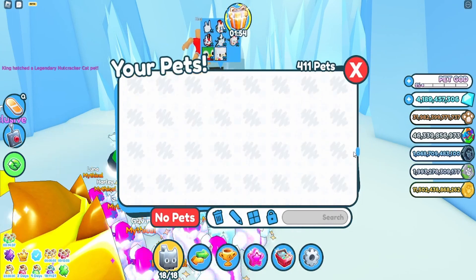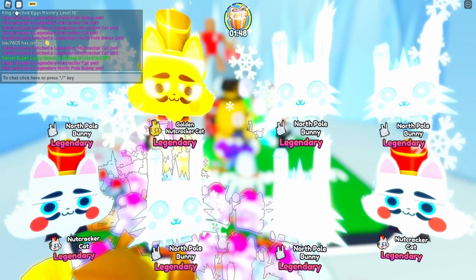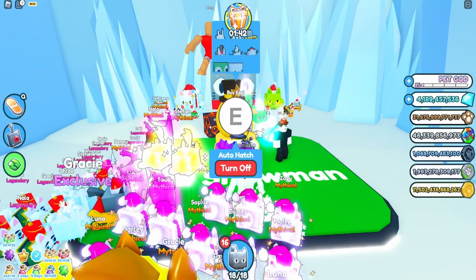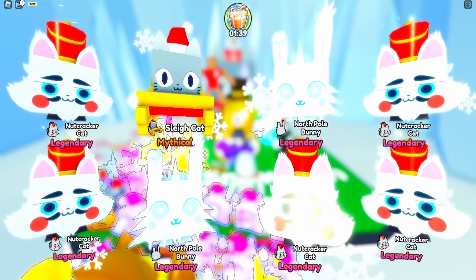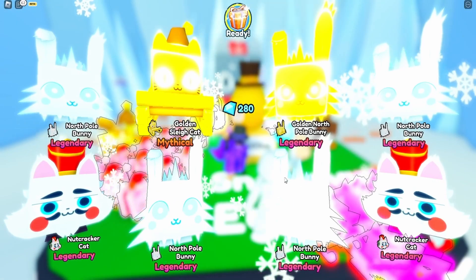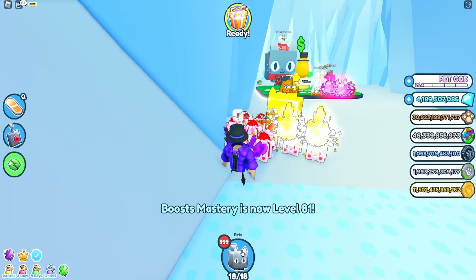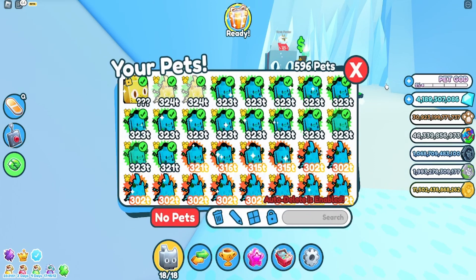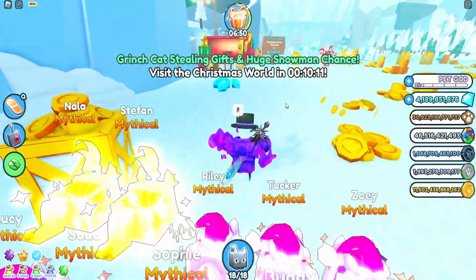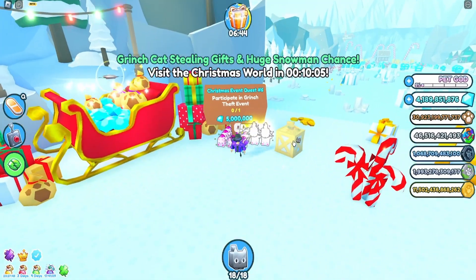All of these I have to make all shinies and stuff. So now we keep hatching. Golden mythical cat. A mythical sleigh. I've been hatching for a long time and I have no good pets, no huges. The event I need is in 10 minutes — this one right here.